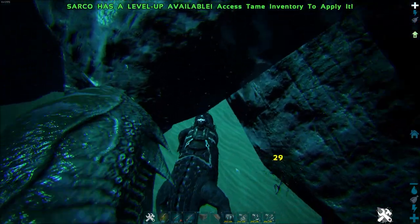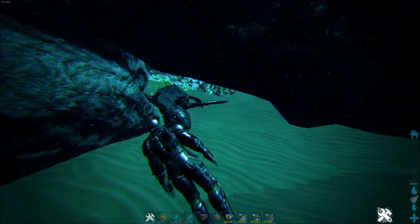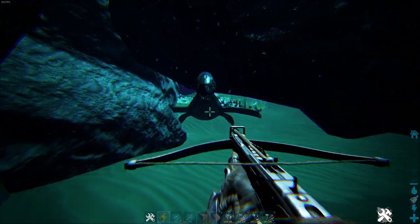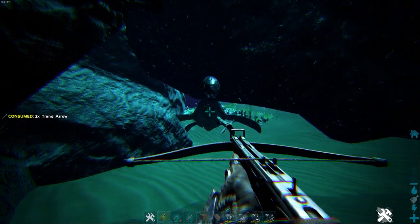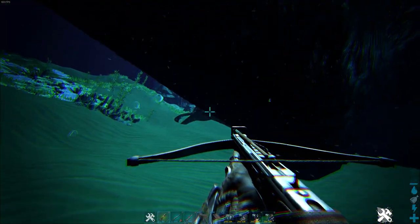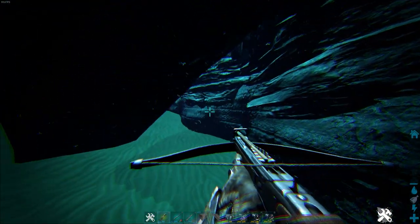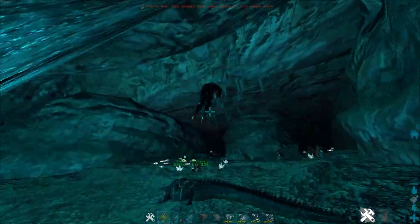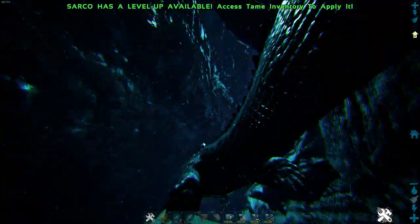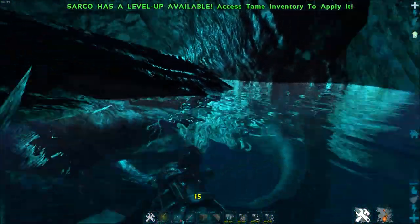Let me try to lure one in to be sure it doesn't fit. As you can see it really doesn't fit through that hole — I wonder why since it should be big enough. But even if you don't get it in, you can just hit it from here and it won't be able to reach you. This is actually a valid strategy. It will try to escape obviously, but then you can go out and chase it again, luring it back to the hole. I'm going to show it with a spawned one where it actually fits in the cave.